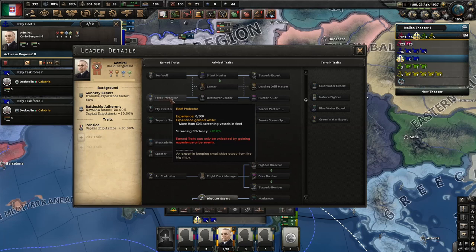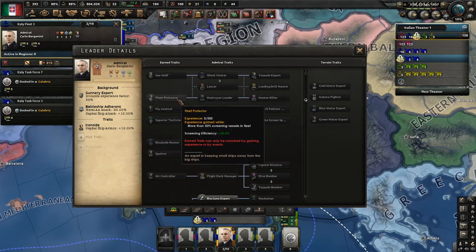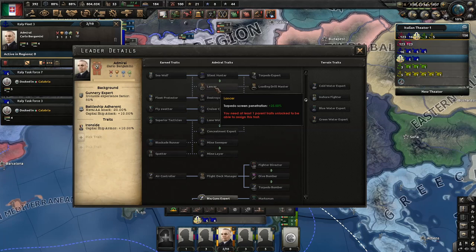Screening Efficiency is more beneficial for heavy cruiser build, however it unlocks Lancer, which is great for both builds, since it makes it much easier for our torpedoes to penetrate enemy screens and hit enemy capital ships and deal damage.